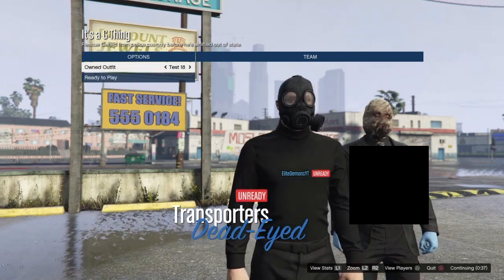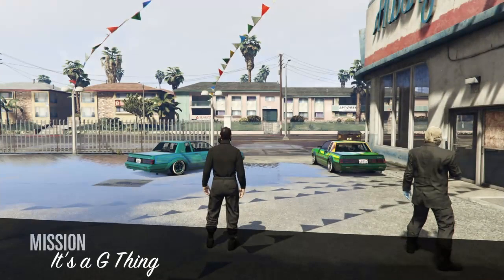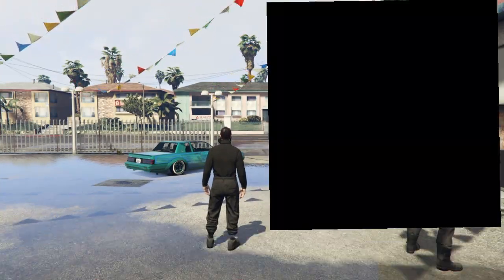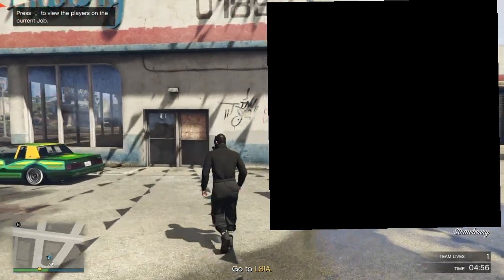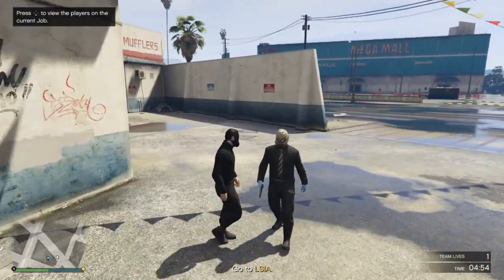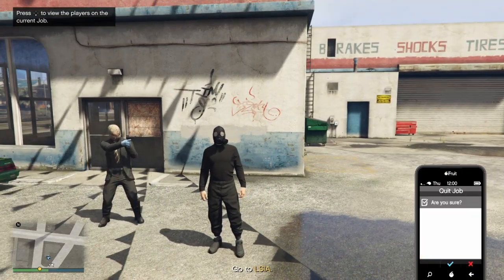Now it will switch over to this — just ready up. You'll see it doesn't have the belt, but do not fret. Even though it's not showing you the belt, you still have the belt. Once you're in the job, just wait a second — that's what I personally do — then go to your phone and quit the job.